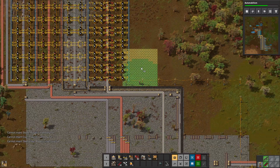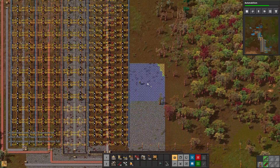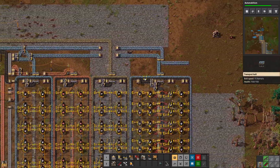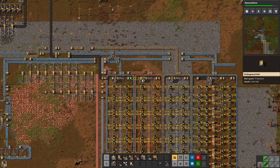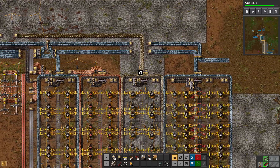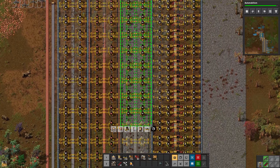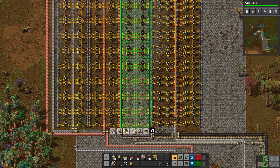I want to place these bricks down, just do it like this until we run out, because we are laying a new iron line down today. We're going to do it exactly the same way we have always done it. This is actually probably the cleanest smelting area we have because there's no belts around it, so I'm just going to copy this whole thing all the way down to here.